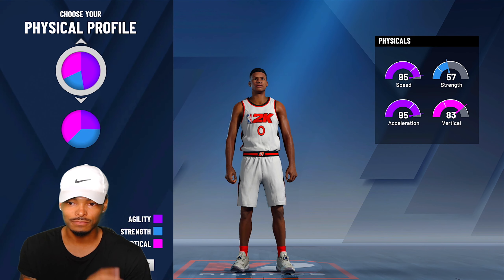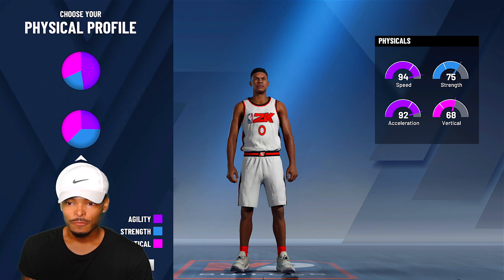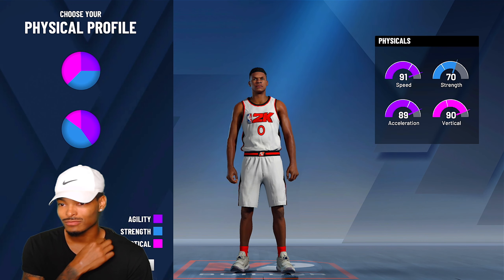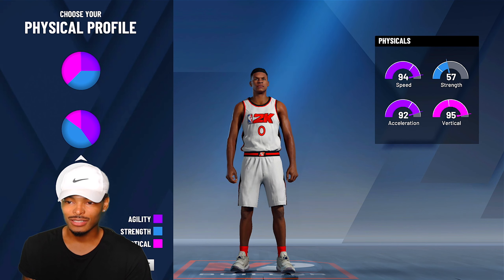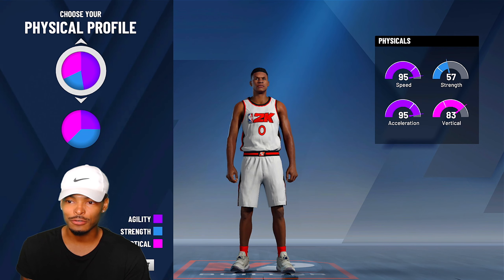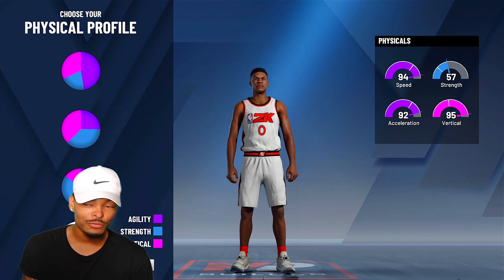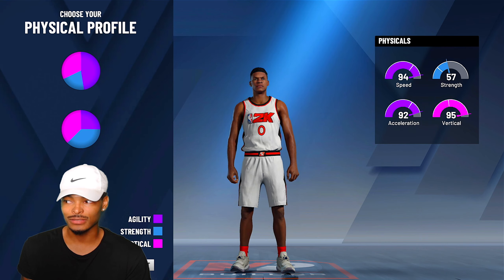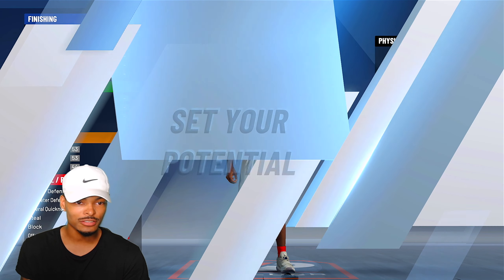For the physical, he's a freak athlete so you want the best physical attributes possible. Westbrook is strong, but his speed, acceleration, and vertical outmatches his strength. So we're looking at 95, 95, 83, 94, 92, 95 — 90s all across the board — and then 57 on the strength. That's not bad, so we'll take this pie chart.